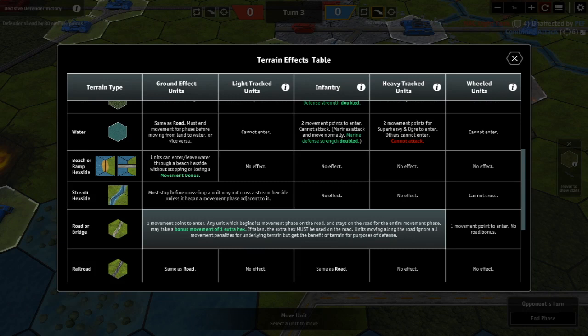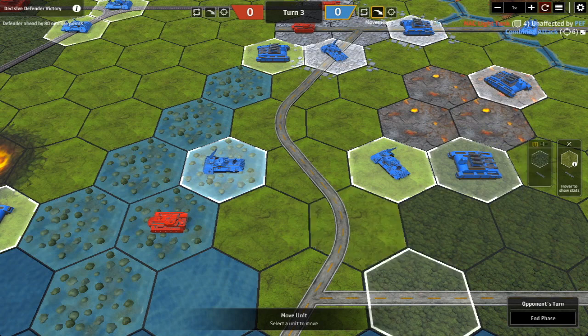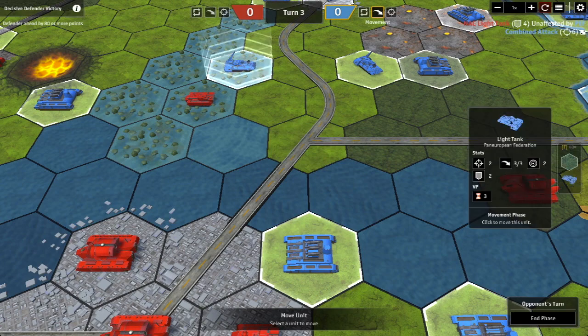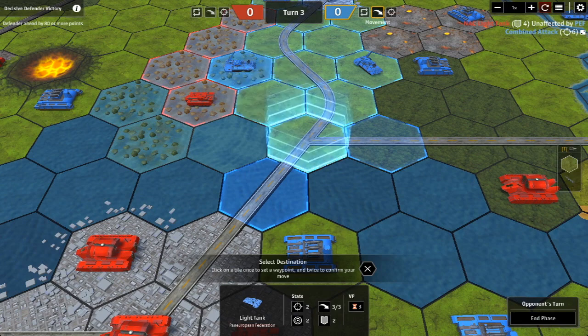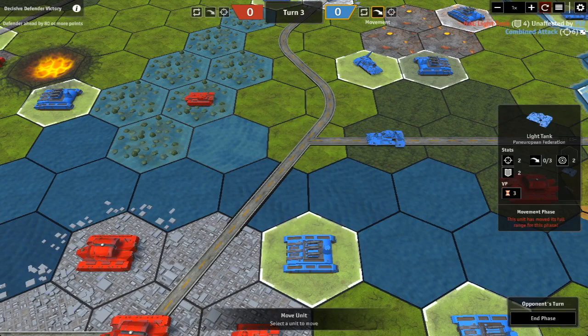Roads also negate the terrain they pass through. For light tracked units, forest normally costs two movement points to enter, but the road negates that penalty. So moving this unit three hexes along the road — one, two, three — he can move into the forest hex because he's coming in along the road. Normally that would cost two movement points, which would have been four total coming in from normal terrain.